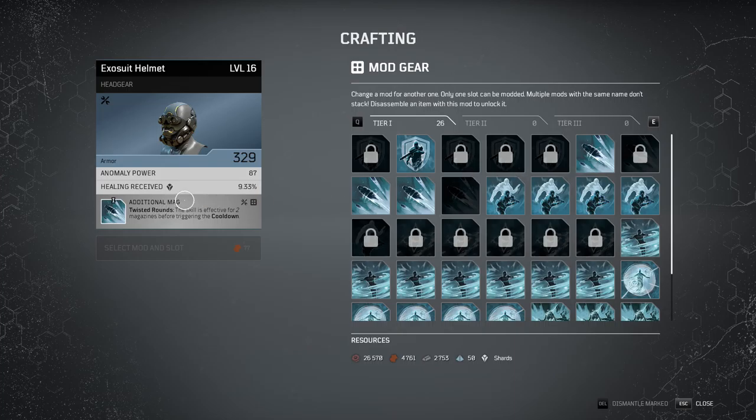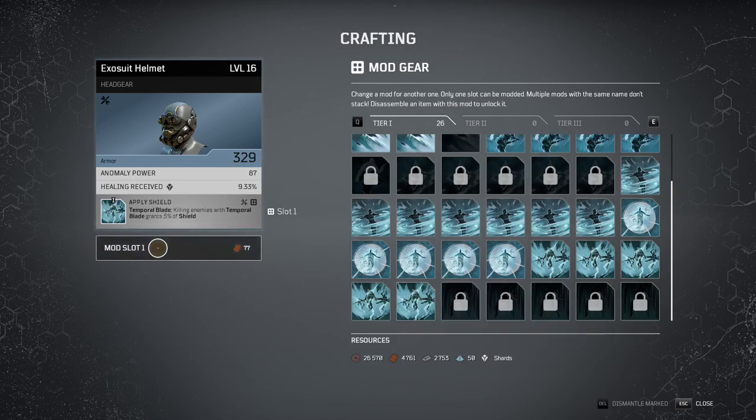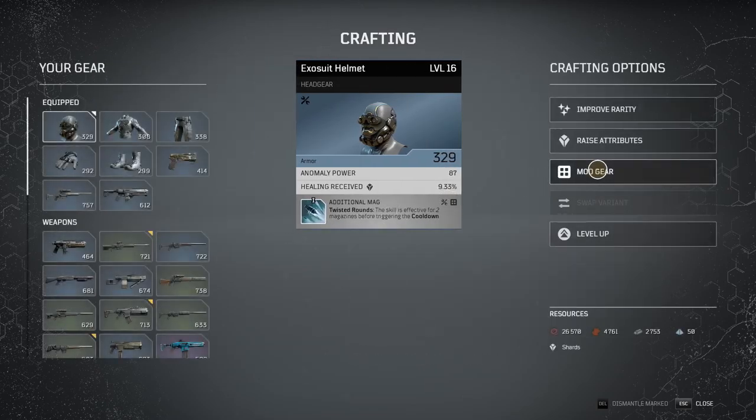Mod gear is where it gets really cool — you can actually change what armor perks you have. So let's say I want to have 'Apply Shield' — I can do that for 77 leather. To get to tiers 2 and 3 you have to unlock them, and in order to unlock those perks you have to own an armor set that has that perk. Once you have it, it immediately unlocks for you — you don't have to dismantle it or anything. It just pops up in your library.